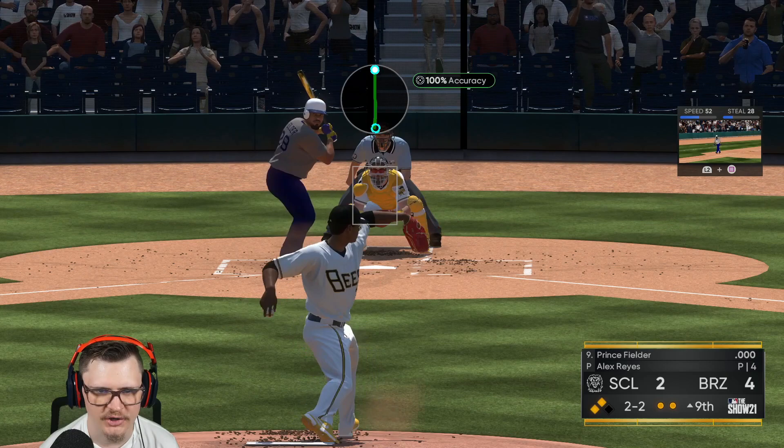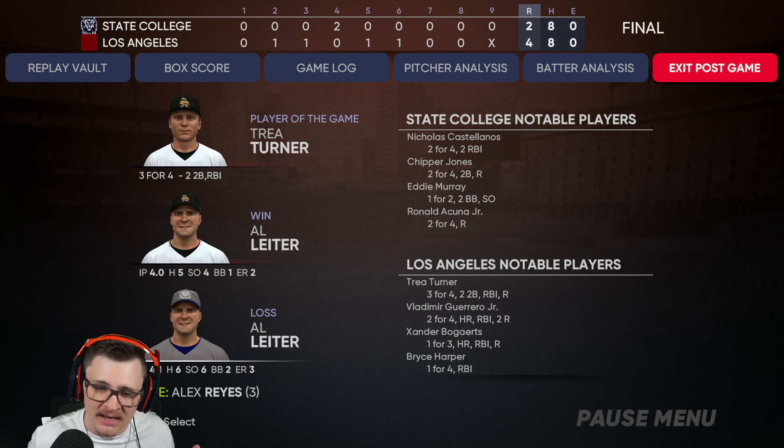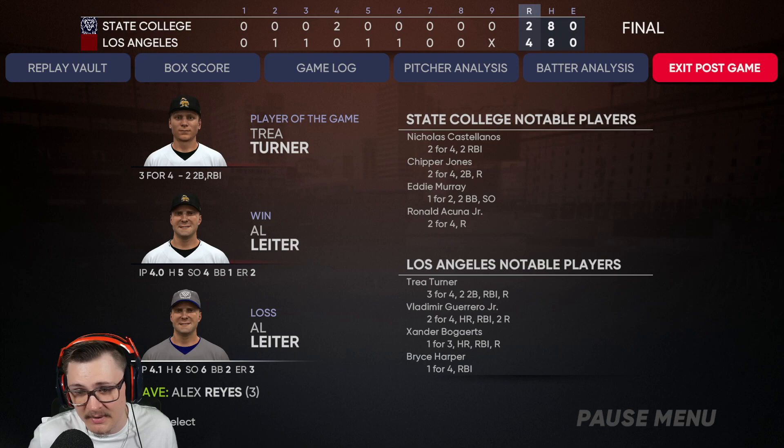Yeah, not our greatest hitting performance. We were good in the earlier innings, just scoring one per inning. Player of the game: Trey Turner — doing his job at leadoff, three for four, two doubles, an RBI. Vladimir Guerrero Jr., two for four, a solo shot. Xander Bogaerts, a solo shot. Bryce Harper one for four. When it comes to Kenley Jansen — if you've got the stubs or don't mind playing BR, you don't even have to go 12 and 0, just play a little bit and you'll get him. Him or Harper, both are really good. Kenley Jansen in the bullpen — he is definitely endgame, he's that good. Thanks for watching, please leave a thumbs up and subscribe!